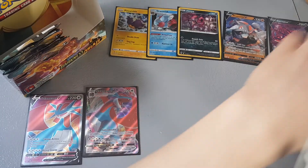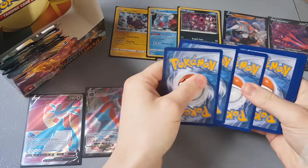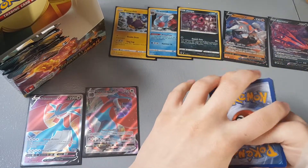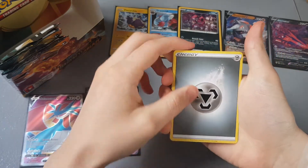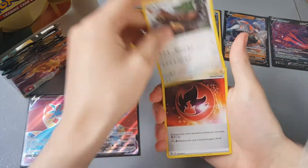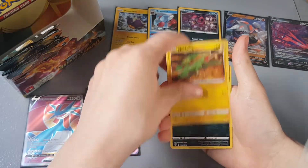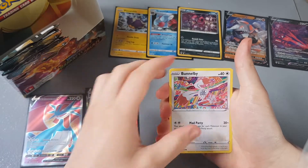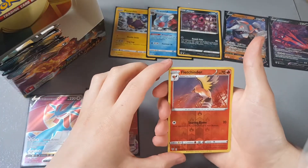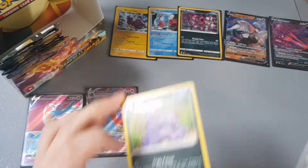Let's hope we can get some more of those beloved ultra rares. Card trick — I'm going to guess fighting — oh, it's metal! We have Ursaring, Heat Energy, Semisteenee, Galarian Mr. Mime, Grimer, Passimian, Bunnelby, a reverse holo Fletchinder, and a Muk non-holographic rare.